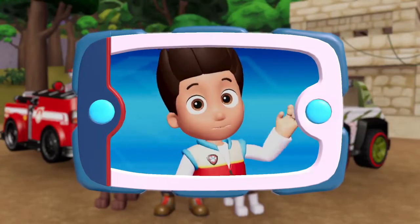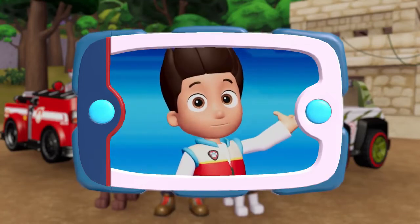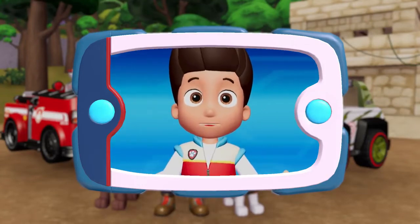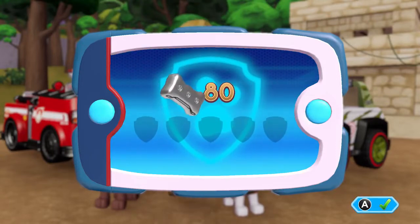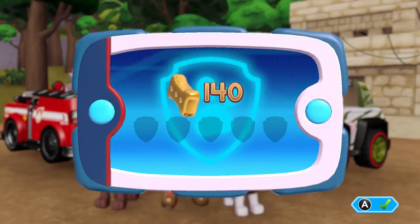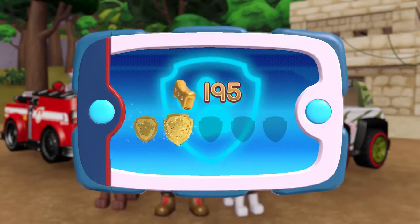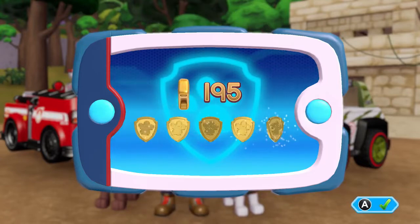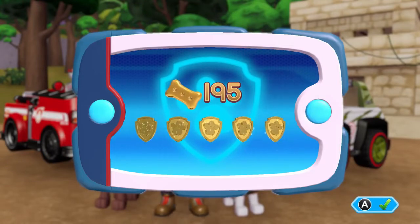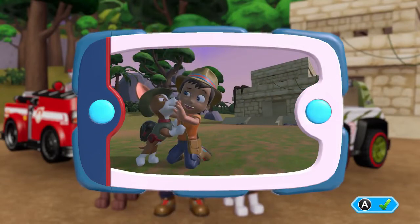All right, you helped Tracker to find the temple, and we used the key to rescue Carlos. Well done, Paw Patrol. Carlos is happy to be free. For collecting so many pup treats, you earned a gold pup treat. You got all of the golden paw prints and unlocked the picture for this rescue mission.